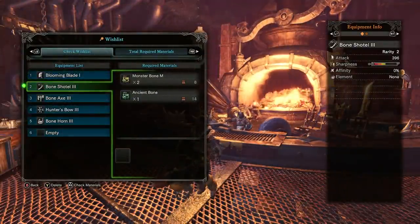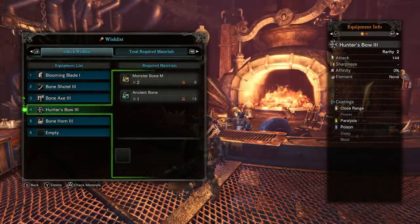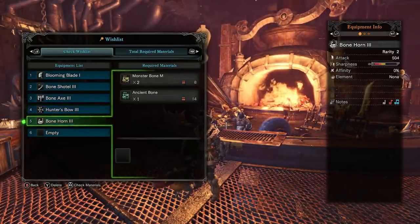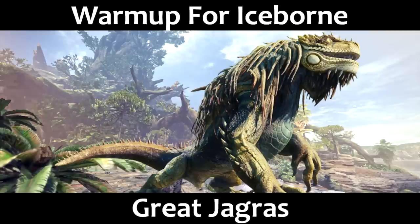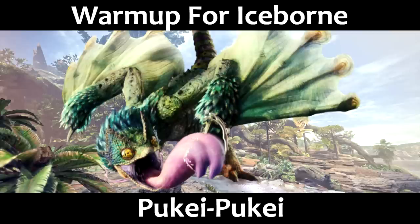There is one thing Pookie drops that is amazing though, and that is medium monster bones. We can now upgrade all of our bone upgraded weapons one more time. Longsword, Switchaxe, Bow, and Hunting Horn users should all definitely be upgrading to the level 3 bone upgrade. Charge Blade, Sword and Shield, Gunlance, Light Bowgun, and Heavy Bowgun users should probably be staying with the Great Jagras upgrade. Hammer and Dual Blade users should be staying with their Kulu upgrade. Greatswords can still go either bone or Pookie depending on whether you want a little extra raw or a little extra poison status damage.